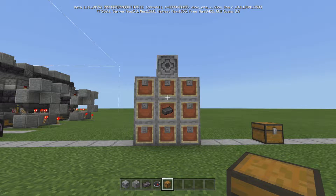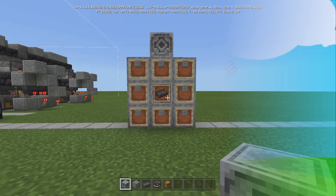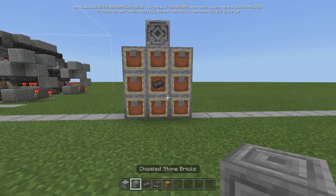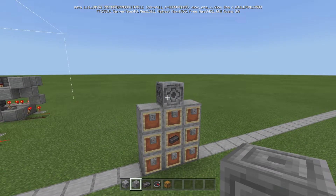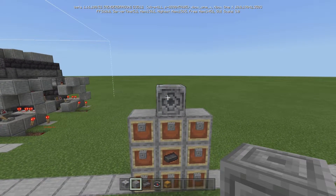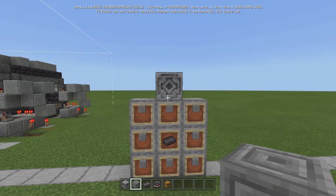Today we're going to talk about the lodestone. What's going on everybody? This is Captain Obvious and welcome back to another Minecraft video. What is this funky looking block called the lodestone? Essentially it's just a compass block. They probably would have done better just calling it a compass block because a lot of people, like me, haven't touched it up until now.